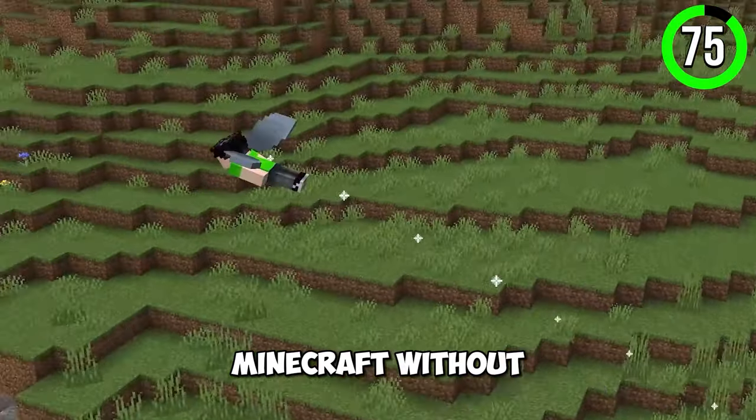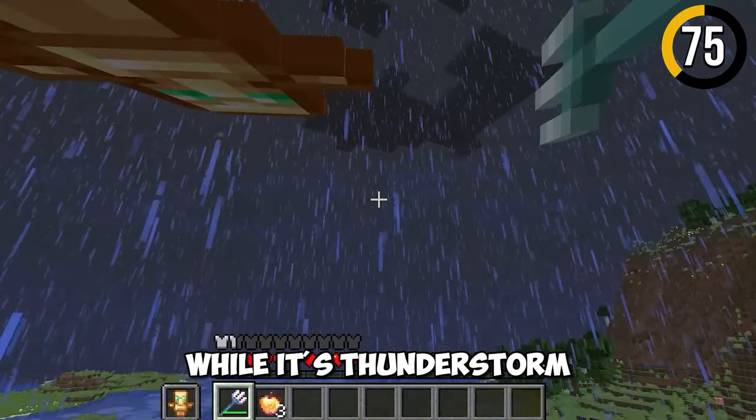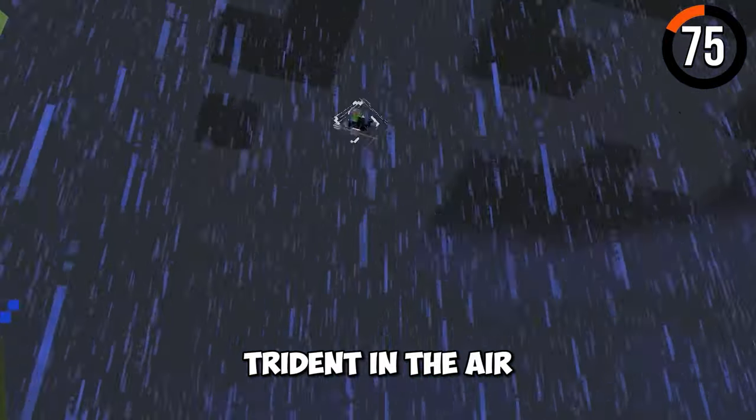You can fly in Minecraft without a elytra or creative mode. By enchanting Riptide on your trident during a thunderstorm, you can actually fly by throwing the trident in the air.